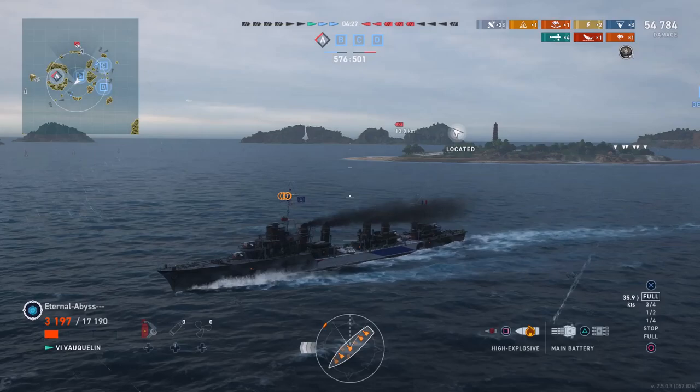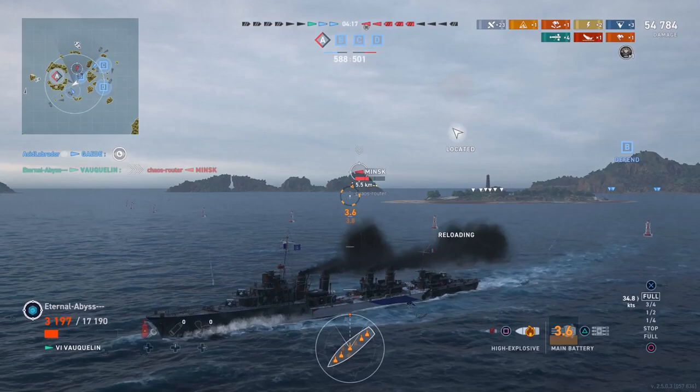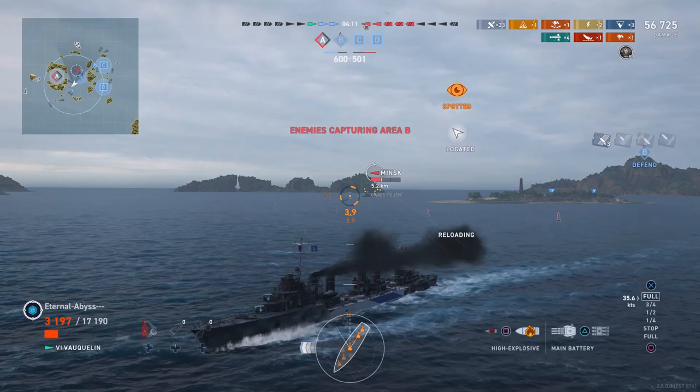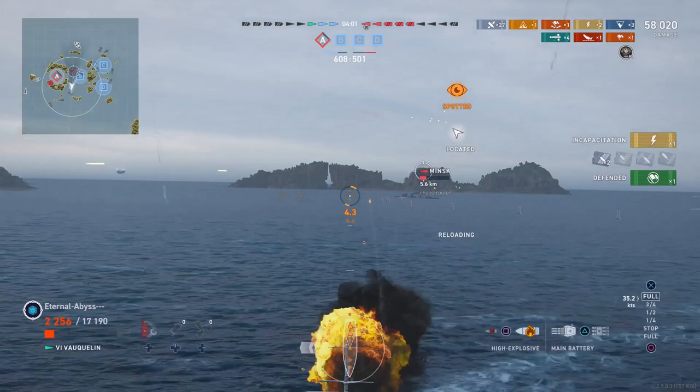Eternal Abyss chucks some speculative torpedoes in the general direction of where the Minsk is coming from, but the Minsk has come around the other side of the island. It's time to get some 5.5-inch guns down range. The French have three rearward-facing turrets — X, Y and Q — so they have a reasonable amount of DPM when trying to break off an engagement.